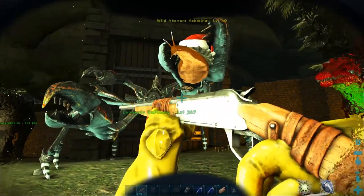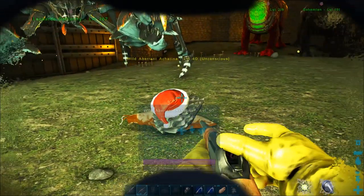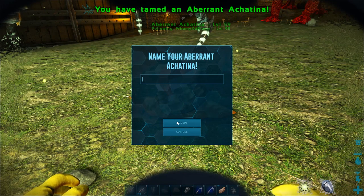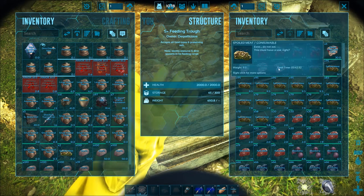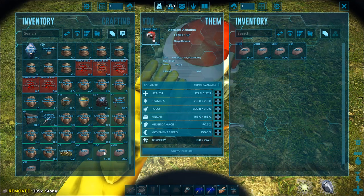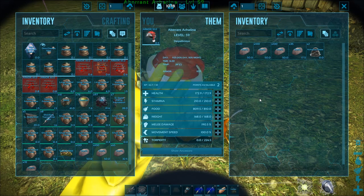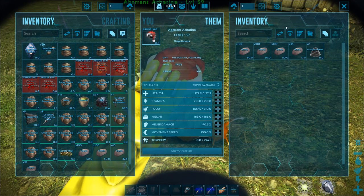We didn't actually have a rifle so I had to go and make one. I've got shocking tranquilizer darts because it's fairly easy to get biotoxin in here. Drop him — there we go. Now I'm just going to throw some sweet veggie cake in there. What I'm going to do is take all the sweet veggie cake out of it, fill it up with stone so it can't move — I've also put sweet vegetable cake in the feeding trough. Fill it up with stone to the point where its weight is maxed out, then go to behavior, enable wandering, and that should start producing cementing paste and organic polymer. Only a couple of minutes in and as you can see it's already starting to make paste, even though its inventory is completely full.